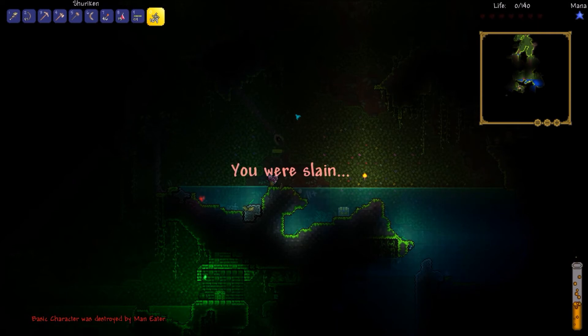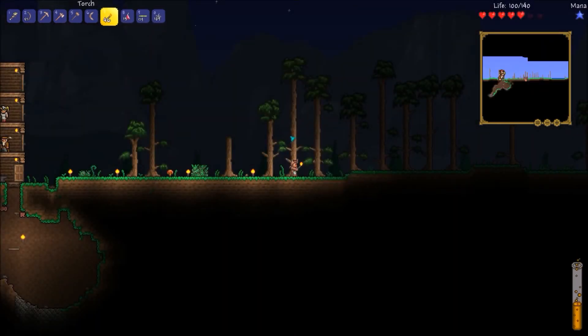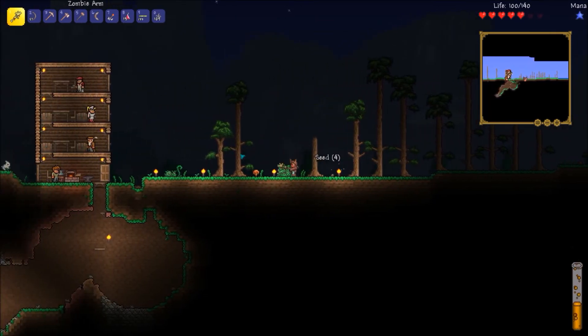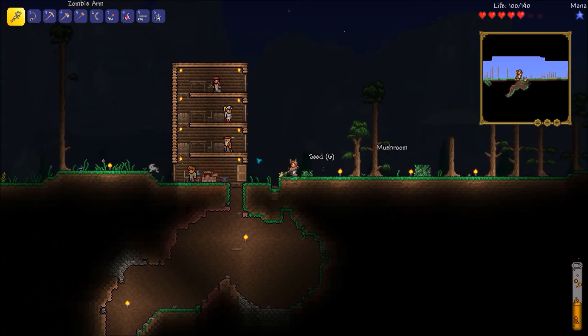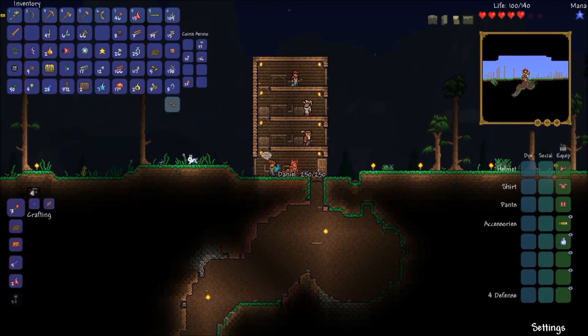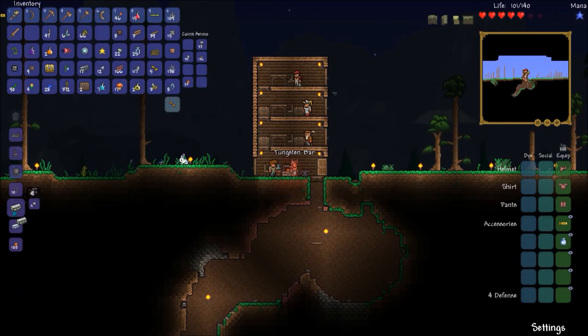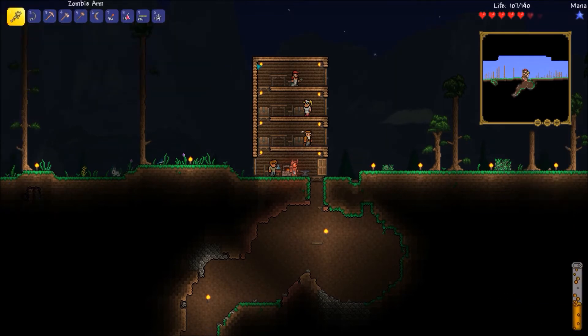There's a heart crystal right there. I'm going to explain what we just got and then cut back. I'm also going to craft up some bars with what we just got. Tungsten — we can only make six bars. Platinum — we can only make three. That's fine.